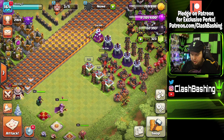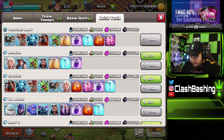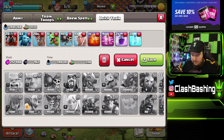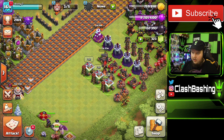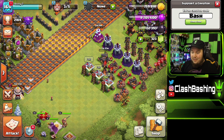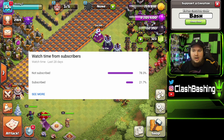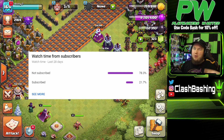Just kind of hanging out, chilling, trying to practice our Queen Walk Lalo. This army's not going to be too expensive — about 250,000 elixir and about 900 dark elixir. So not crazy expensive. Let's go out and start farming. But before we do, don't forget to subscribe and leave a like on the video. Did you know that 78% of you guys that watch the videos are not subscribed? That's such a crazy number.